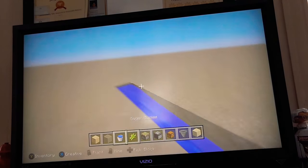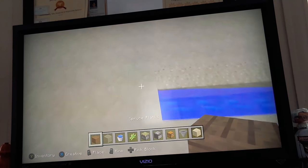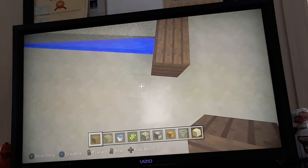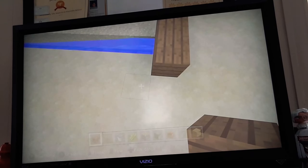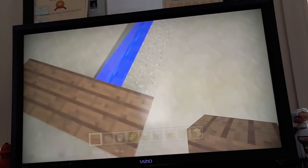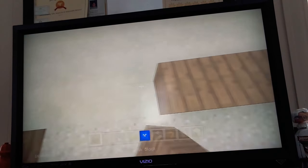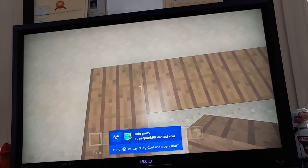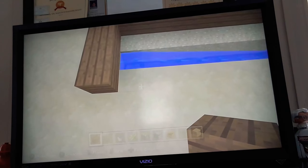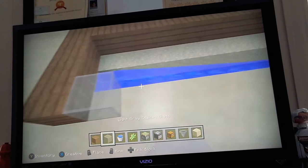Now you need to kind of box it in. Make sure you have glass so that you have light for the sugarcane to grow — this is a nighttime sugarcane farm as well. It also grows in the nighttime, so don't worry if it stops. A lot of other sugarcane designs only work in the daytime and stop at night. With this design you don't have to worry about it at all.